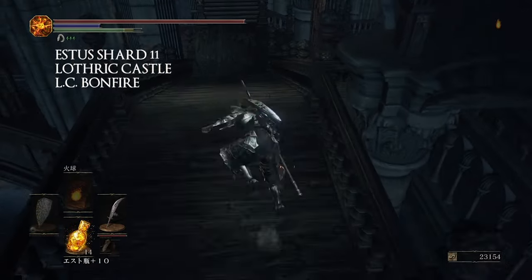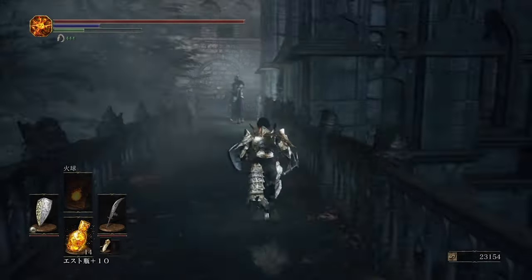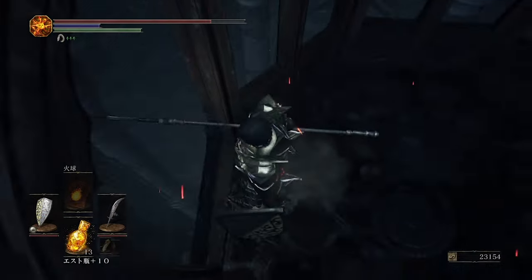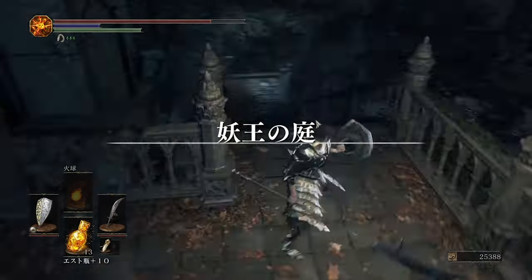And finally number eleven is going to be at Lothric Castle again at the Lothric Castle bonfire. From this bonfire head to the elevator that goes down, and once you get on that elevator make sure you are looking for a ledge — you're going to drop off the elevator early, head out, and then to your right you should see the shard.